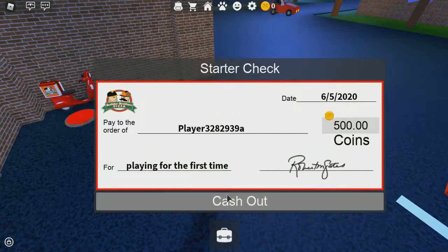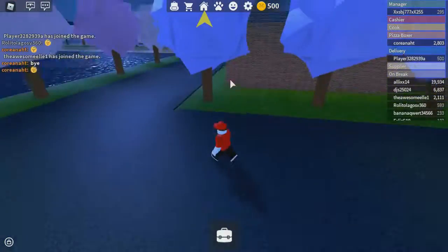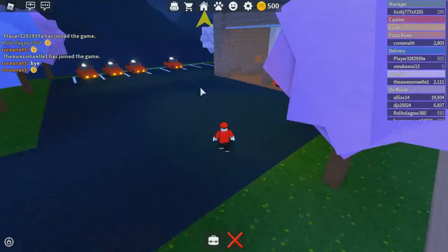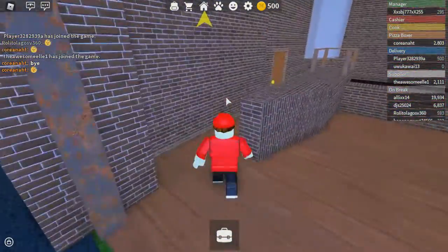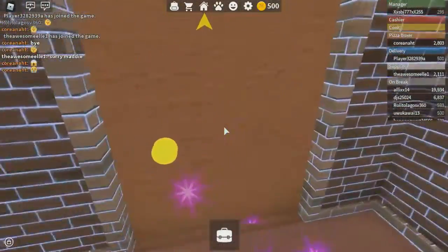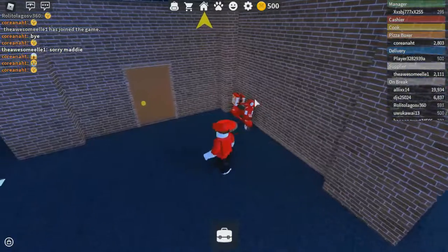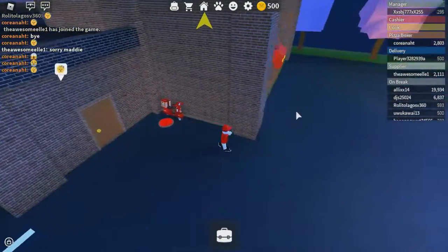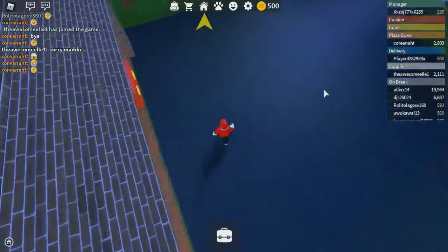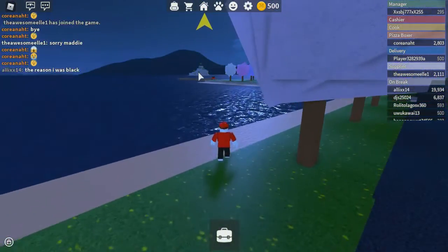What you're going to do is hit the tilde key right in the corner of your keyboard and click anywhere. You can deactivate it by hitting the same key. Basically, you can deliver to houses really fast without having to purchase anything — just press that tilde key and click anywhere.